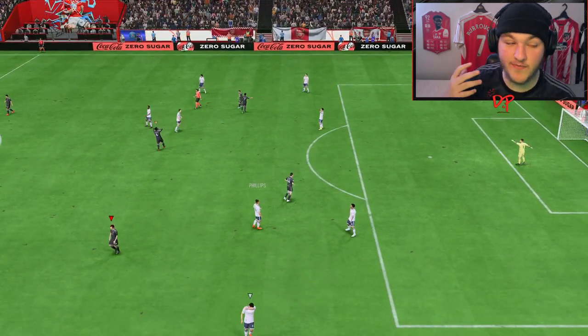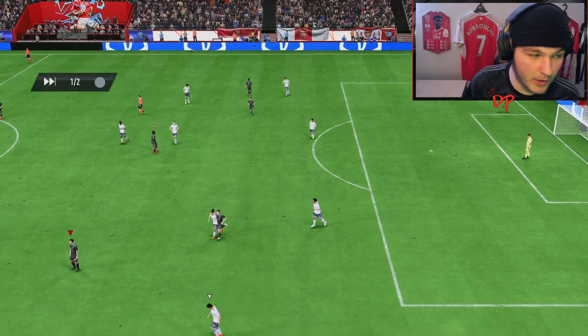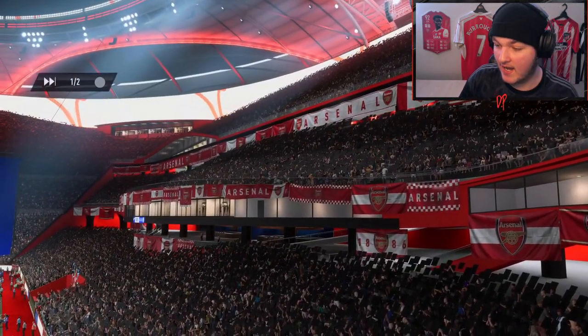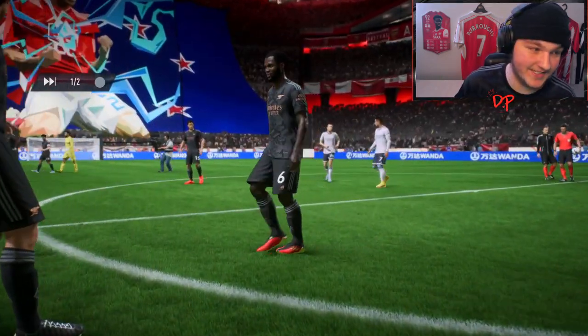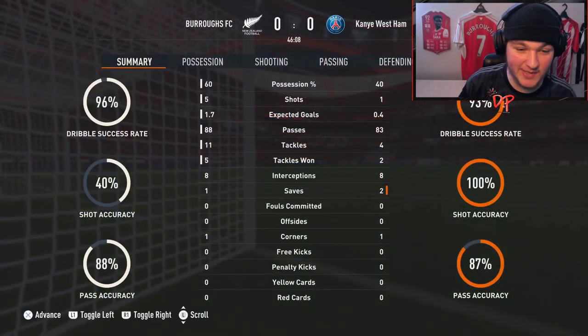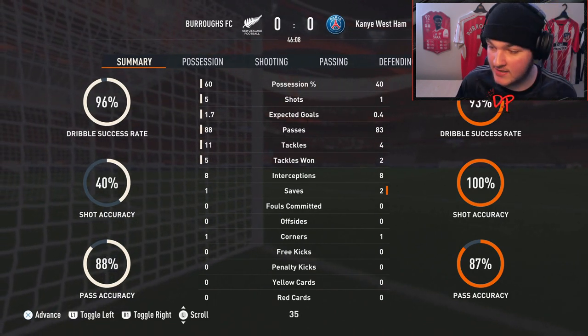Very, very close first half — we've had better chances than my opponent. Klose with a shot near post which easily could have gone in, and a chance that could have been an assist to Freddy. Our xG is one — it's a bit painful, we're just not taking our chances.